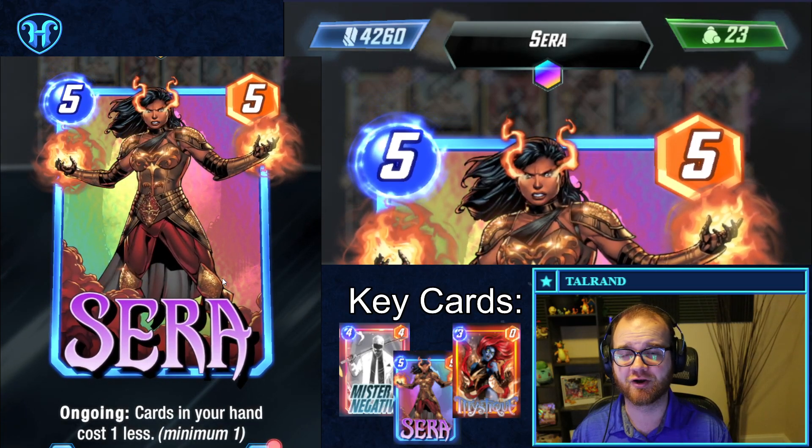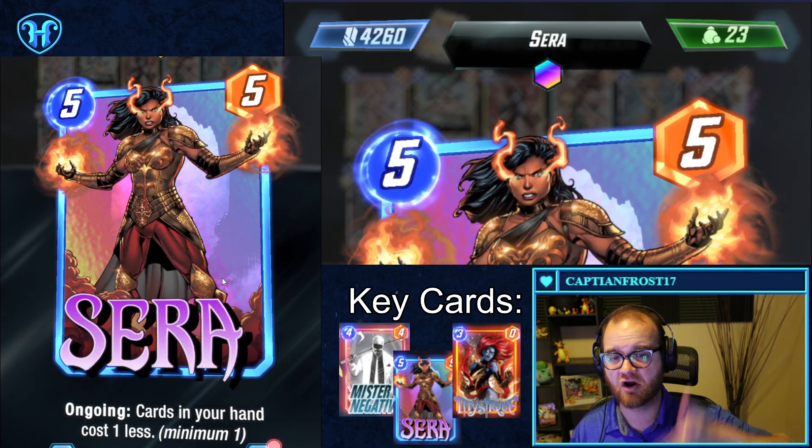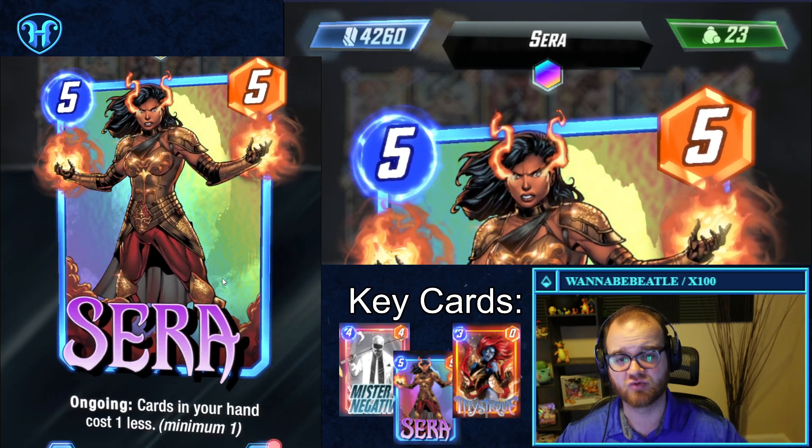Sarah also works very well with Iron Man and Mystique, because they'll cost 4 and 2, so you can Sarah on 5 and then Iron Man into Mystique on turn 6 to get two Iron Man effects.